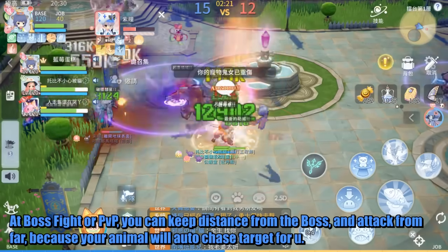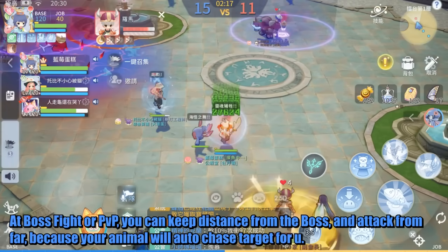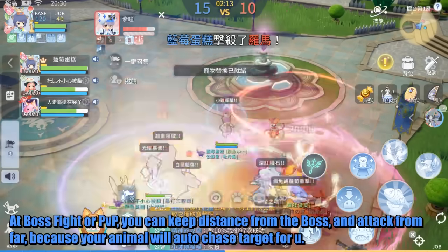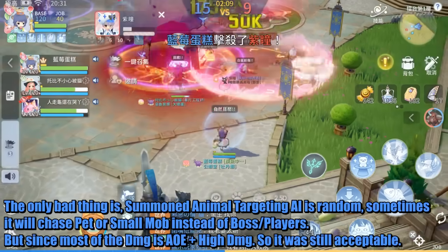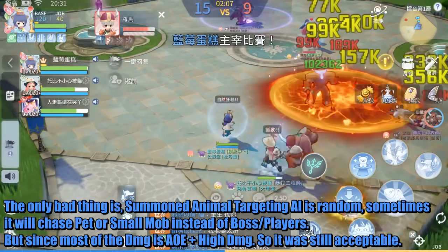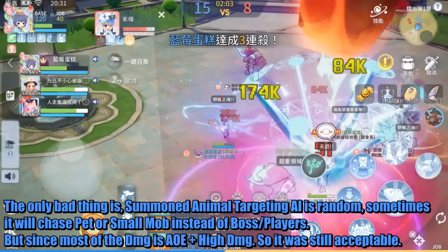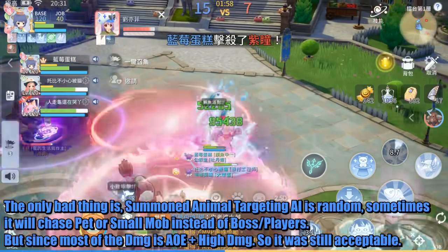At boss fights or PvP, you can keep your distance from the boss and attack from far, because your animals will auto-chase the target for you. The only downside is that the summoned animal targeting AI is random — sometimes it will chase a pet or small mob instead of the boss or players. But since most of the damage is high, it is still acceptable.